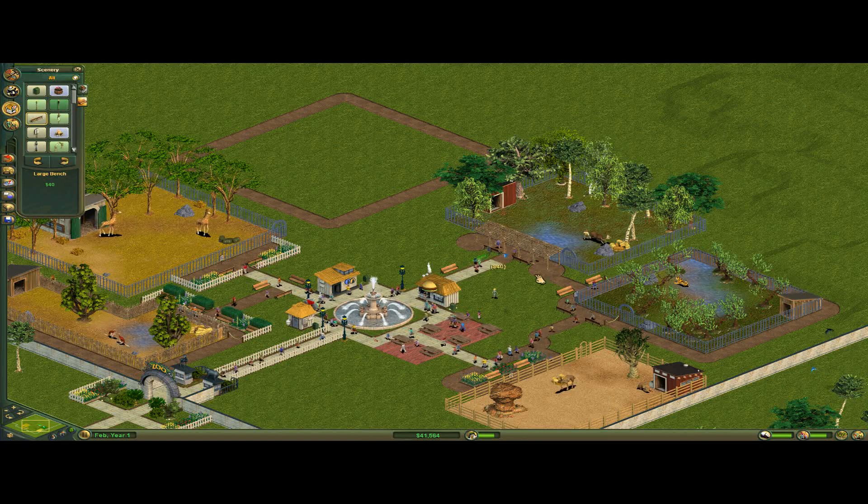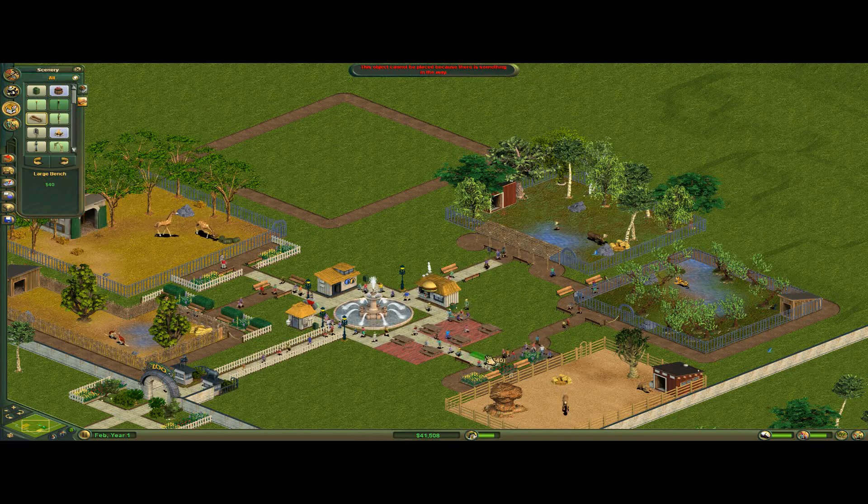Put some benches here so our guests can sit down when they don't realize you put them right in front of the exhibit.